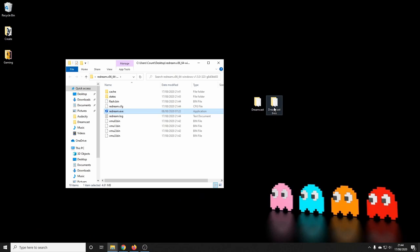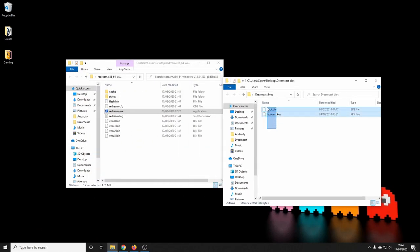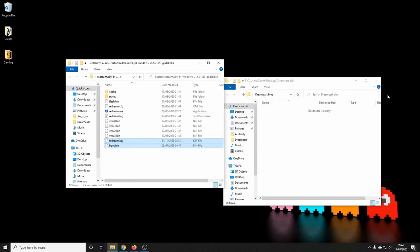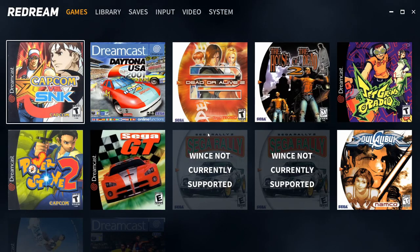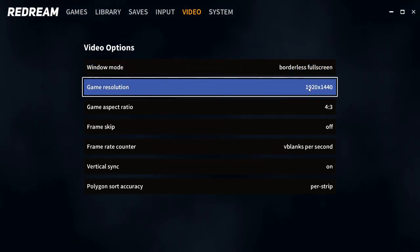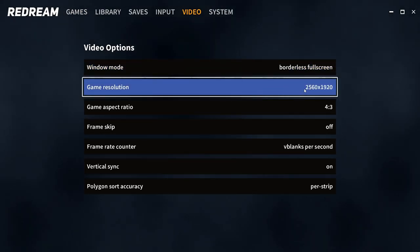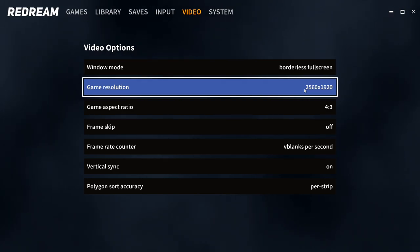I'm going to put in my BIOS and my license so you can see some of the other things the emulator can do. All you need to do is copy and paste the BIOS and license files into the directory that contains the executable file, and the emulator will immediately find them when it next starts up. That's done — it boots up in full screen mode. Let's go into video options; now you'll see 'Game Resolution,' which wasn't an option before. We can go right up to 8K, but we'll just set it to around 4K for now.